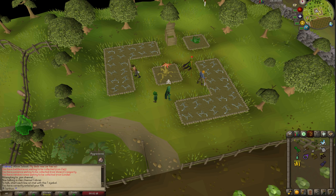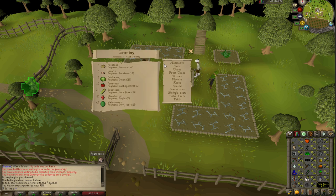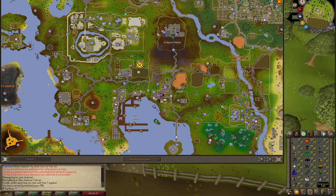This is one of the many allotment plant areas. I think there's five allotment patches total in the game. If you're going to be starting farming, you're going to be needing potato seeds. Potato seeds can be bought at the Grand Exchange from other players. They're dropped from NPCs, and they're also sold at the farming shop in Draynor Village.